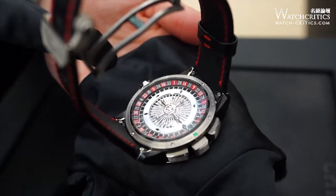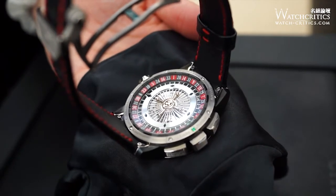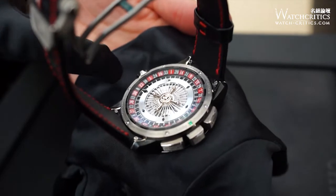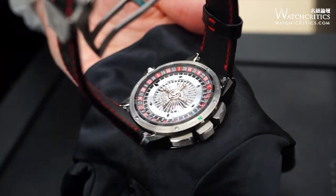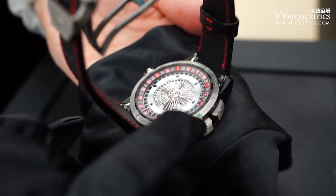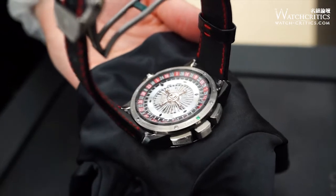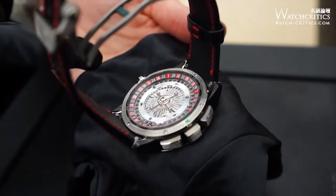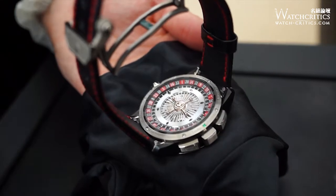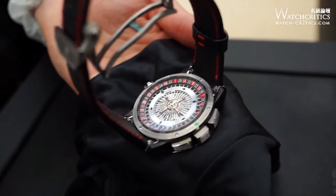The number indicator — this one indicates 23. We also have the green emerald, which is the lucky number. The owner can change the number and choose their lucky number. There is a tool to change this.